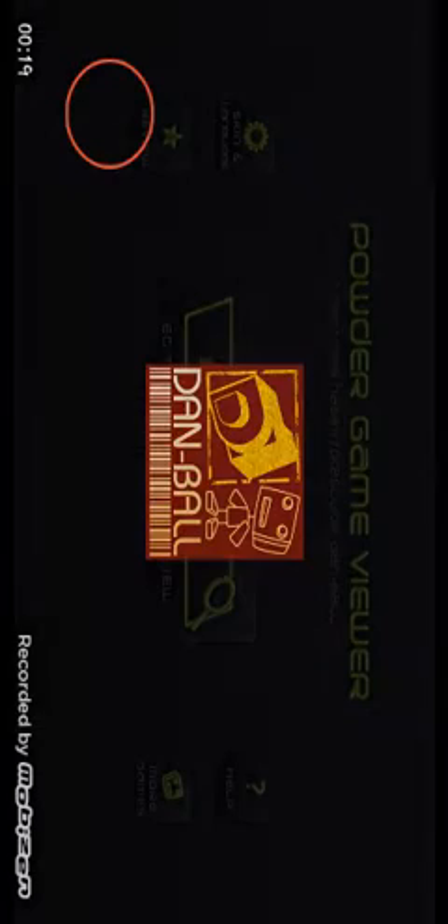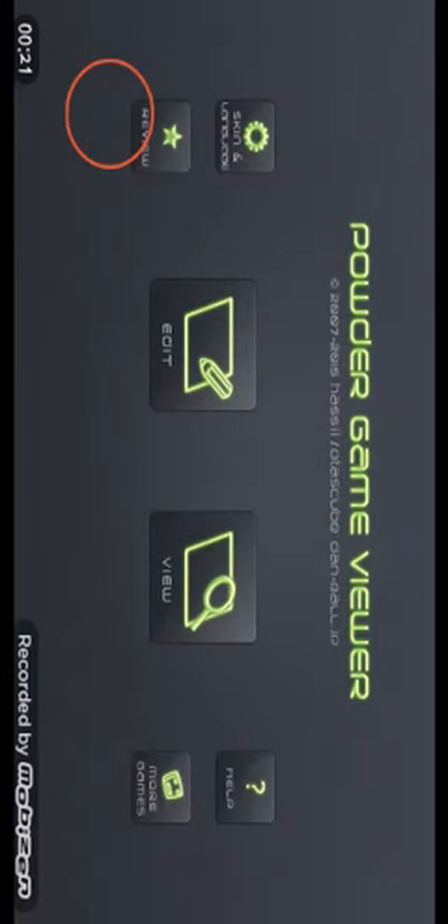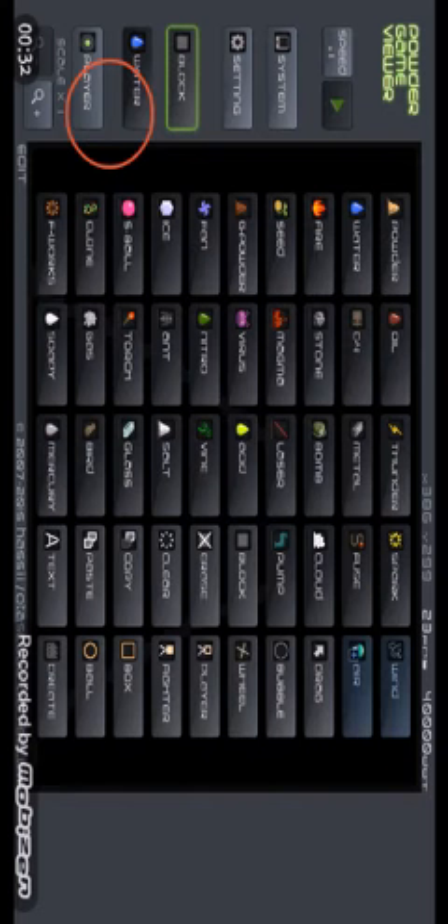Powder Game. Edit. Here we go. First you want to pause. Go to block. Make it like a structure, like a volcano.